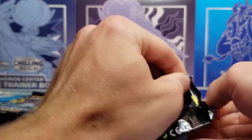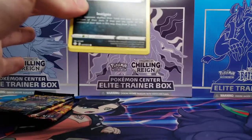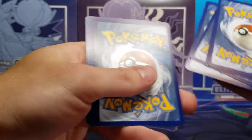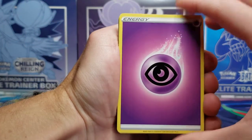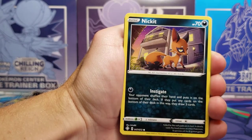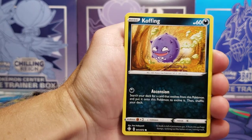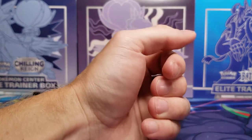There aren't too many good regular rares or even holo rares in Shining Fates — it's all about the shinies. So if you don't get any shinies, or only get one or two after opening a lot of packs, it ends up being a little bit of a disappointment. Pack 3: Rusted Shield, Nickit, Rowlet, Trapinch, Buizel, Koffing, Yanma reverse holo, and a Celebi non-holo rare.